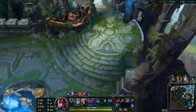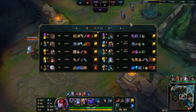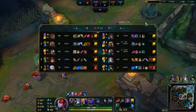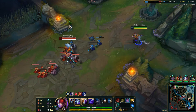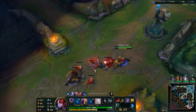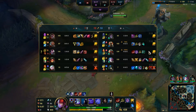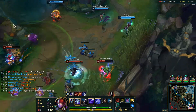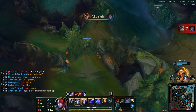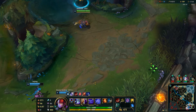Also worth noting they don't really have any CC on their team that you can affect with Tenacity. Yasuo's knock-up — not affected by Tenacity. Janna's knock-up — not affected. Kled's pull — not affected. So Tenacity boots would be useless here. There's Janna... or is it Janna? It's either Janna or Nami — one's from League and the other's a character from World of Warcraft. I honestly don't know who's who.